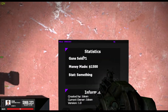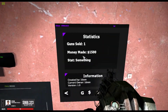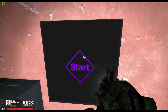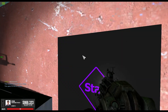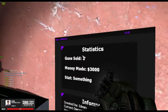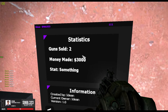Next up we have the statistics page — it'll record the guns sold and the money made. This information is saved on file, so it'll update between uses of the gun shop. We'll just go ahead and buy a gun real quick to update that number. As you can see, the number will update. I'll probably add some other statistics in here as soon as I can think of some.